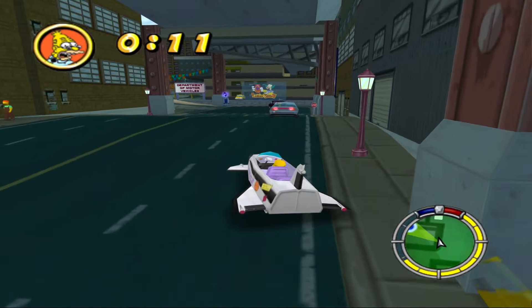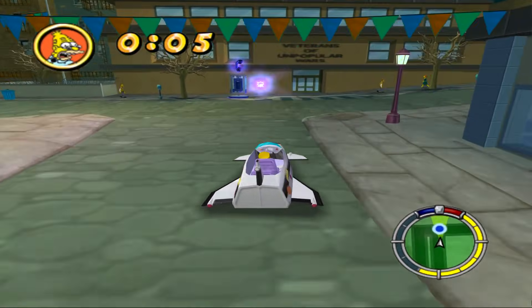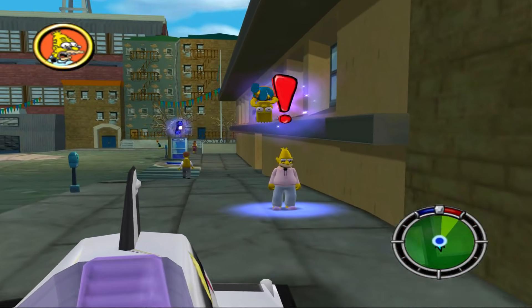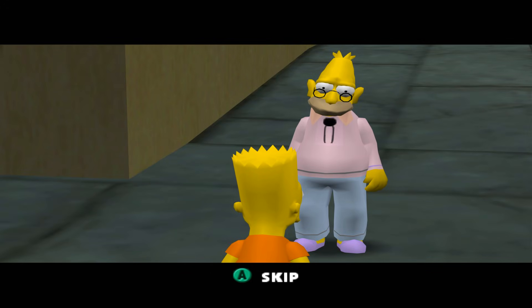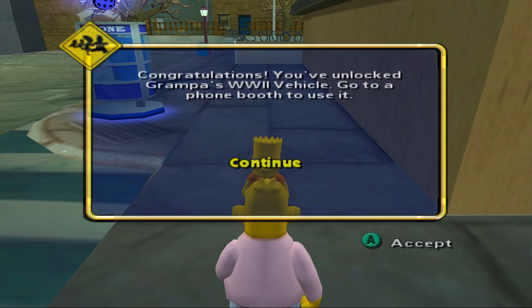I've got 7 seconds — we made it. I'd prefer not to have a hit and run right now. Let's talk to Grandpa and get our car. 'Nice and warm, just how I like it. Is that enough? Take it.' 'Oh, I'm going to pour this on my flapjacks.' 'It's blood, Grandpa. Goat blood, specifically.' 'Congratulations, you've unlocked Grandpa's World War II vehicle. Go to a phone booth to use it.' Grandpa's going to be driving.